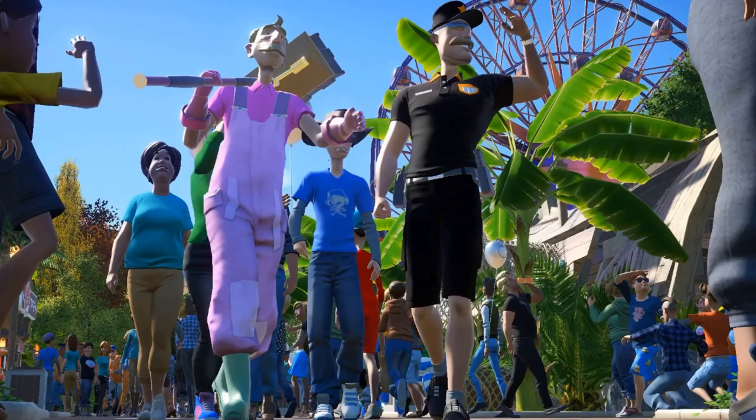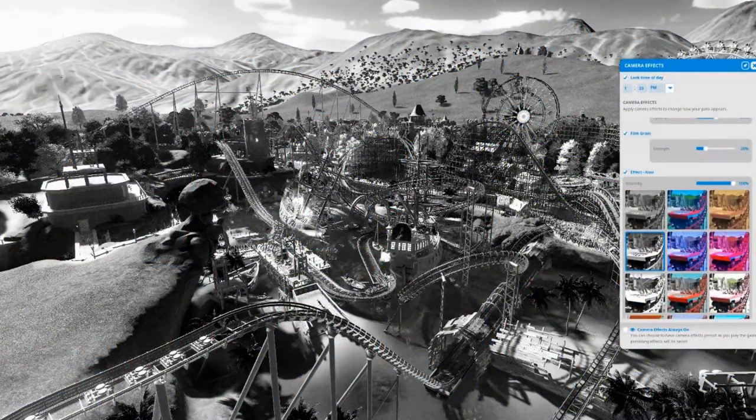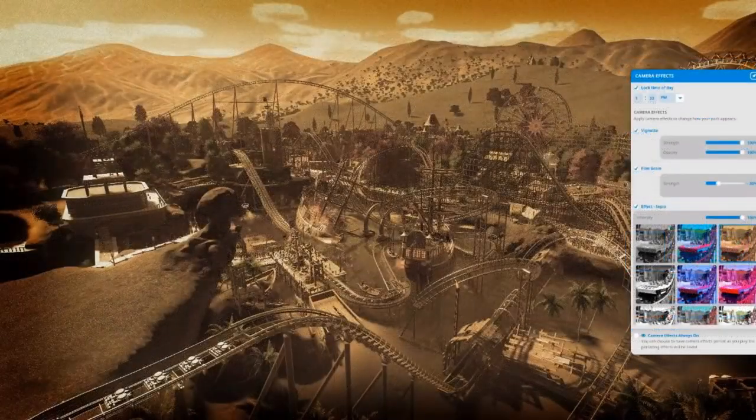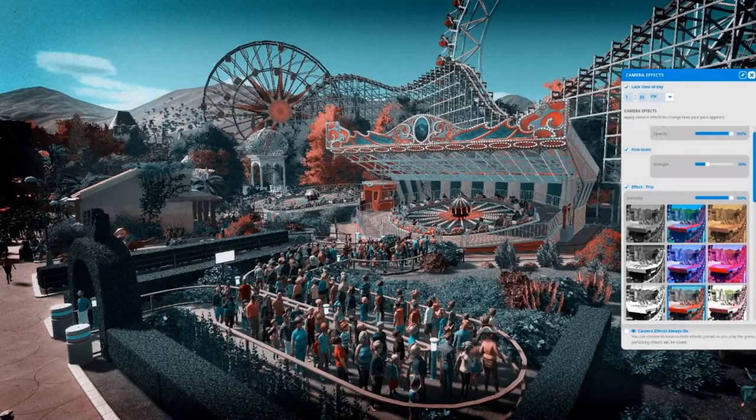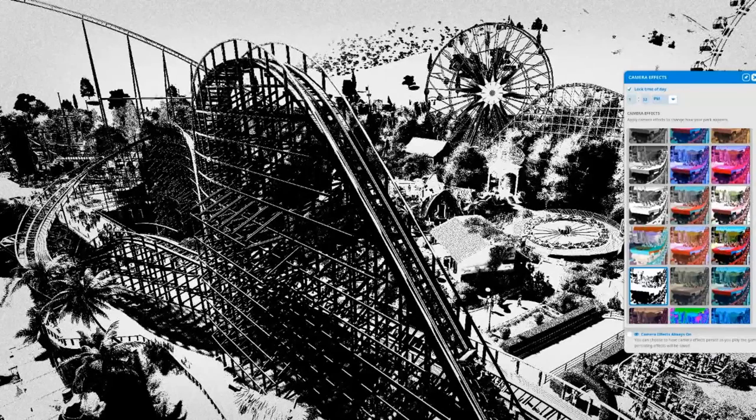On the subject of unique looks, another free addition to Planet Coaster is filters. The new filter feature allows you to change the game's graphic settings, letting you select a certain look for the park — black and white, a grain effect, and more, as you can see in these screenshots. There are at least 30 filters at the moment with more potentially to be added. These work live so you can play the game using them, and you can also use them for screenshots, previews, and ride POVs.